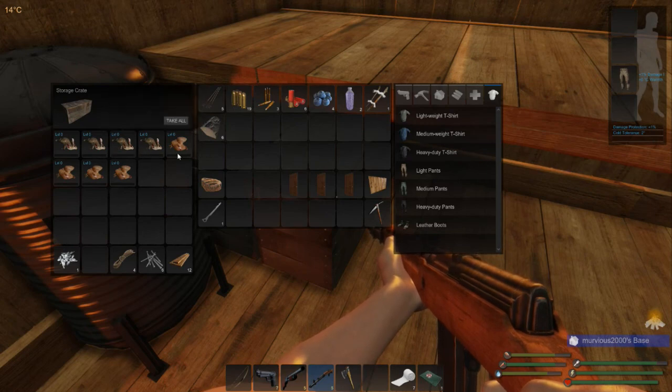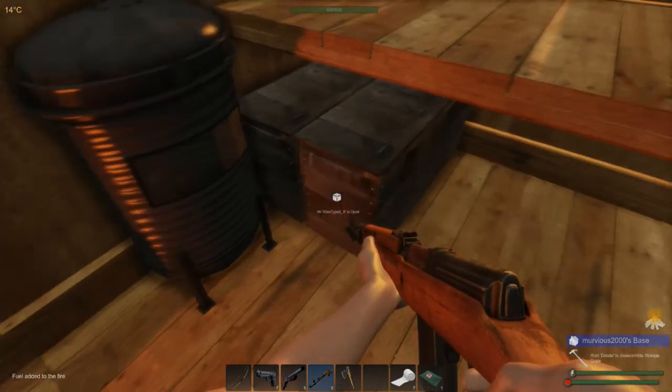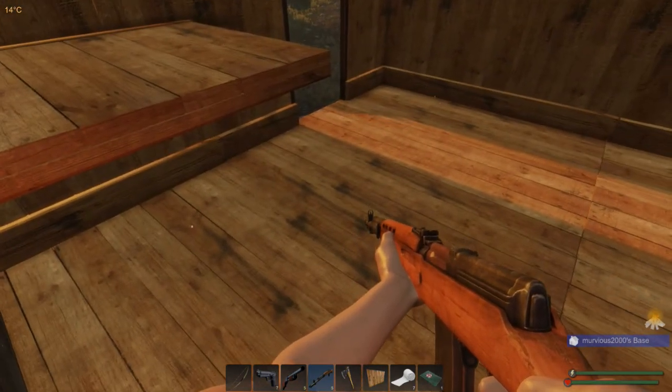We'll get one cloth per rabbit. Later when we get animal housing you can get more meat out of each, and more cloth or feathers from the rabbits or chickens. Let's top the wood burner off - if it burns out that's okay, we've got an extra fire starting kit. I'll put that there for now, it should last the whole day. I've also crafted some doors and walled up as I promised, so we'll have some safety.